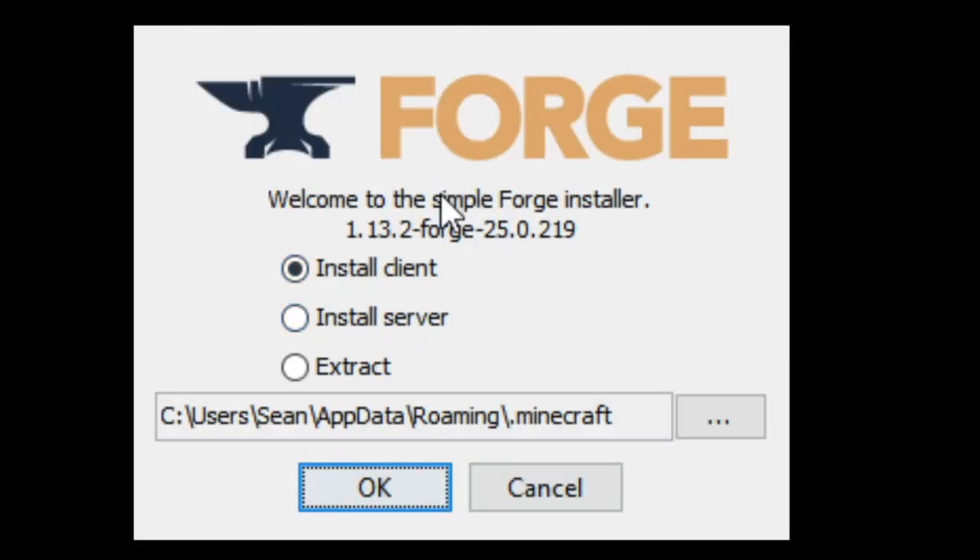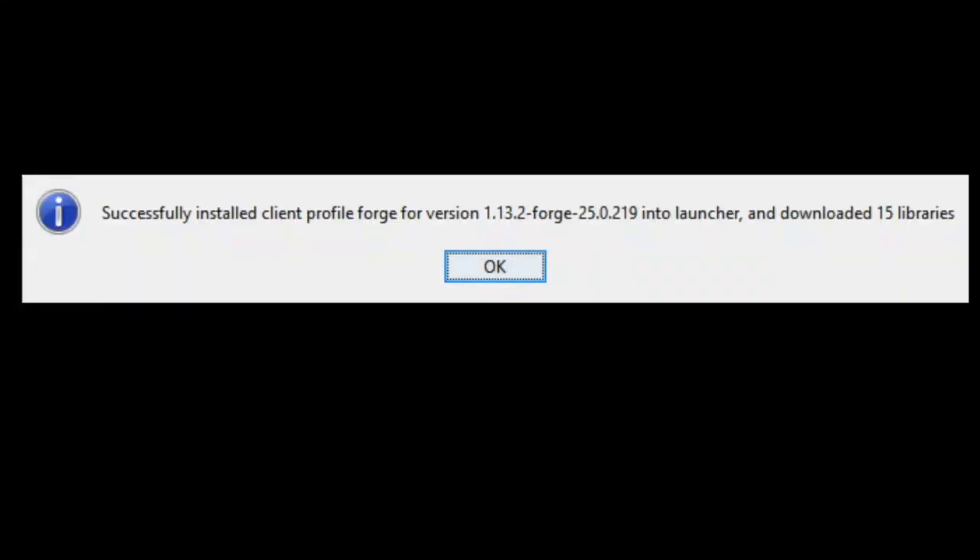As you can see here, we need to install the client. We need to click Install Client and OK. Alright guys, so as you can see, it's finished installing and a message like this should pop up. Your screen won't go black — I just have mine like that. It's just recording this one thing because I kind of don't want to show any of my stuff on my PC. So, click OK.